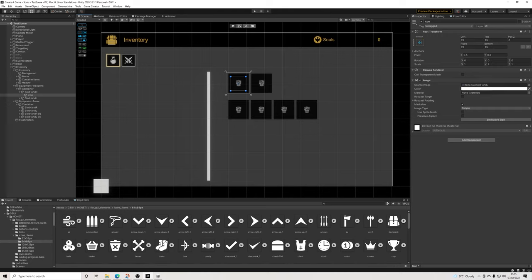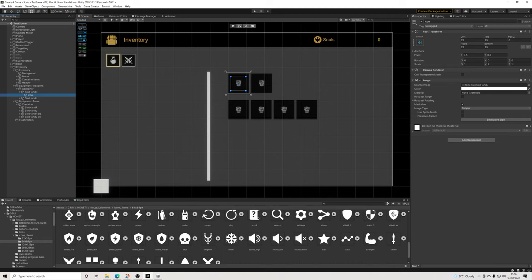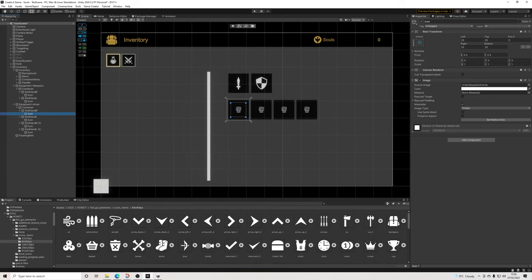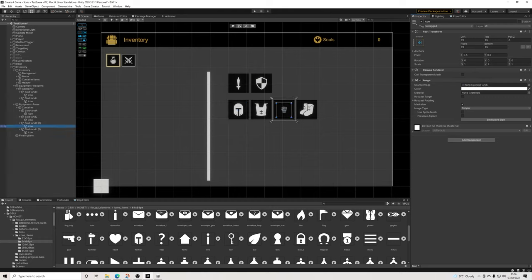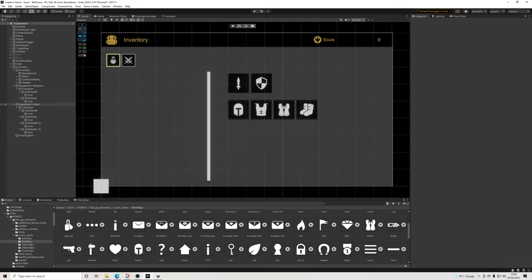I have a pack with some icons — not the most fitting, I'll be honest, but it's one I already had. This is going to be right hand. When it comes to the icon, let's drag in a sword. This is going to be a shield. And then this is going to be a helmet. We already have chest, so let's drag that in before I lose it again. We have boots, helmet, and that means the last one is here. So yeah, pretty basic stuff.